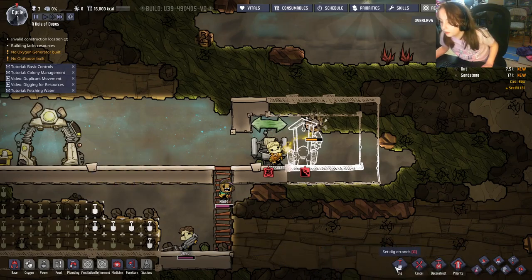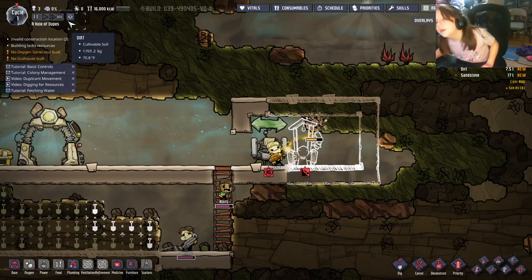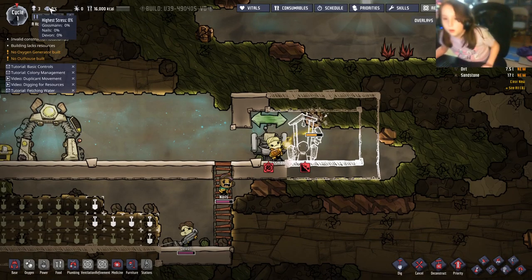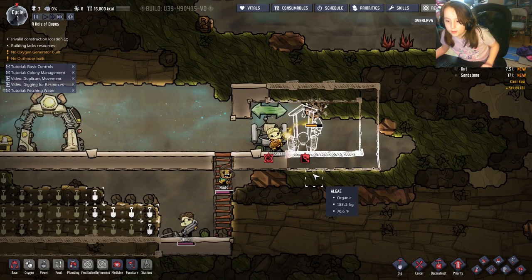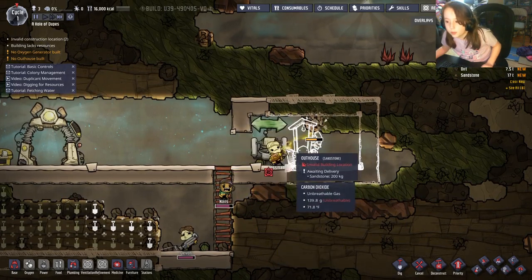These are all the building tabs for everything your duplicates can construct. This shows your number of duplicates, simulation speed, and the red alert button — you won't want to use it unless there's an emergency because it always adds stress. If duplicate stress gets too high, they have their stress reaction, which is never good. That's also why we have a wash basin.